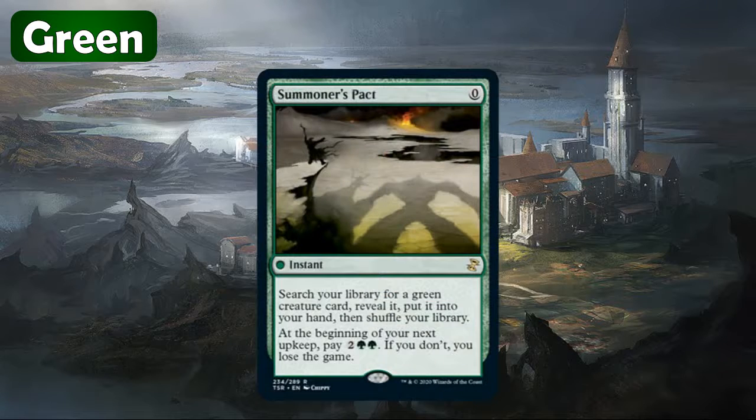Next we have Summoner's Pact, and this is a reprint at rare. Just an overall great tutor spell. Obviously pretty powerful to be able to search up any creature for zero and it goes into your hand. At the next upkeep you do have to pay four mana, but not a terribly steep price to pay for that effect. A pretty valuable card, so another welcome reprint for sure.